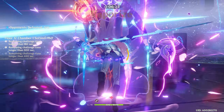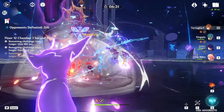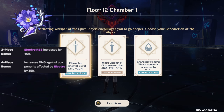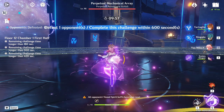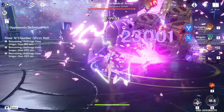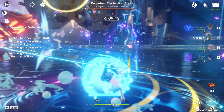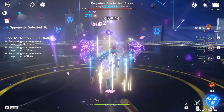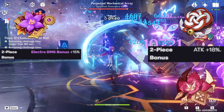Next up is artifacts. First we'll talk about what sets to use, then optimal substats, then main stats. The Thundersoother set is the most wild-card option — if you're running a mono-electro team with an anemo buffer, or a team that consistently procs electro without being overridden by another element, Thundersoother will be your best set. Otherwise, don't use it. The most consistent set I found is 2-piece Thundering Fury and 2-piece Shimenawa or Gladiator.